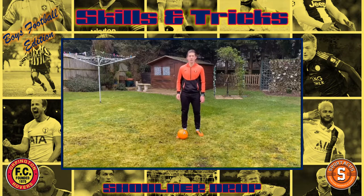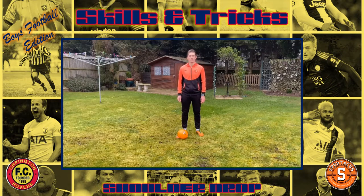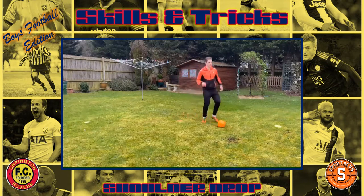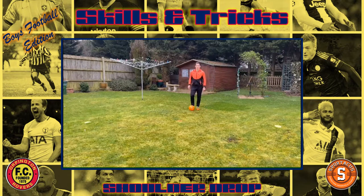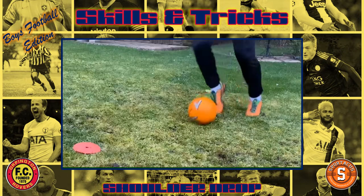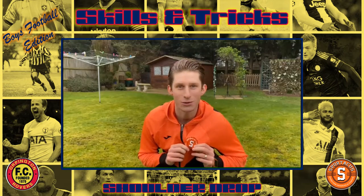The second skill we're going to work on is the shoulder drop, made famous by Lionel Messi. You're going to take two little touches, drop your right shoulder and take the ball with your left foot. Now we're going to do the same with our left — drop the left shoulder and take the ball with your right. Now let's take it into a game situation.